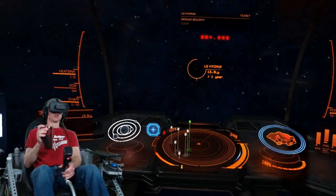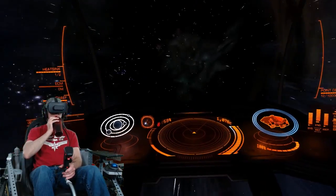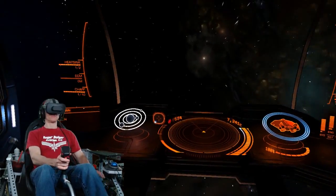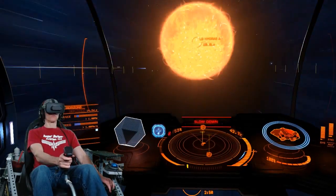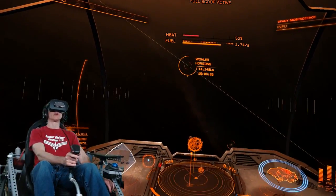Now it's our turn to go into hyperspace. Let's go into hyperspace. Four, three, two, one — and six. Alright, that's our destination in Woloforizons.